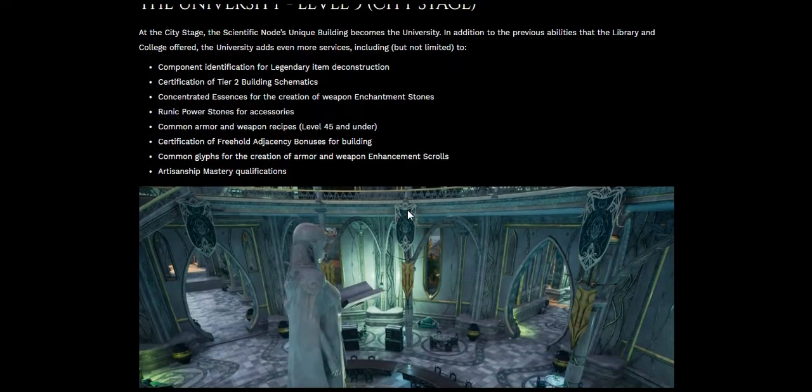University — level 5, the city stage. The scientific node's unique building becomes a university. In addition to the previous library and college abilities, the university adds even more services including component identification for legendary item deconstruction. Now you take your legendary item to the desk and say 'how is this made?' — and they'll tell you, which means you might be able to create legendary items yourself. It won't be that legendary if you can make your own, but okay.